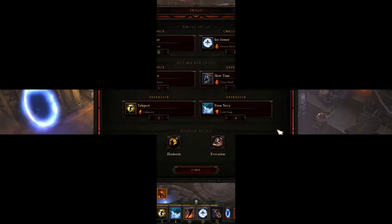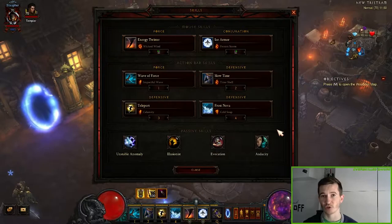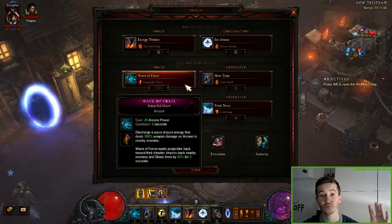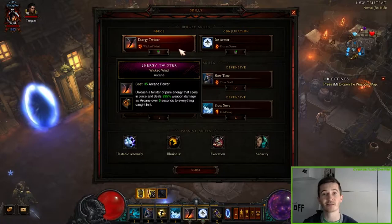Our two most important abilities for this set dungeon are Slow Time and Wave of Force. To reflect 200 projectiles, you cast Slow Time on the enemies, wait for them to shoot their projectiles, and then press Wave of Force with the Impactful Wave rune — very important — and all the projectiles are reflected. Other than that, I use Energy Twister to kill minions and clear the whole rift.